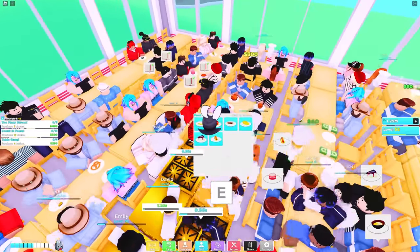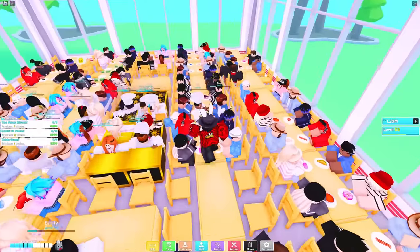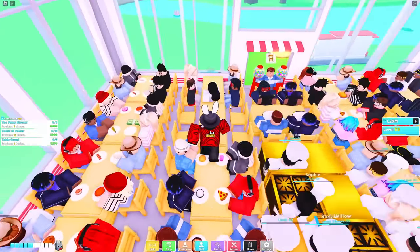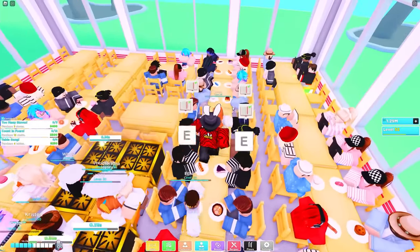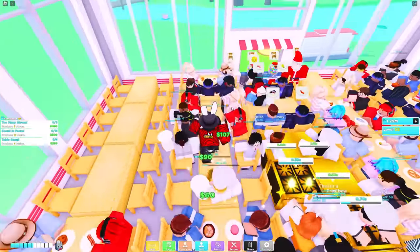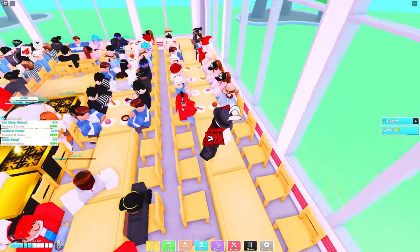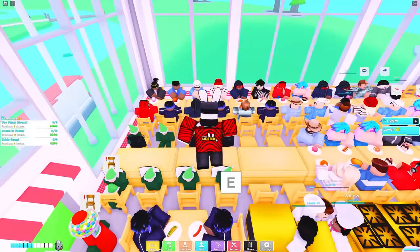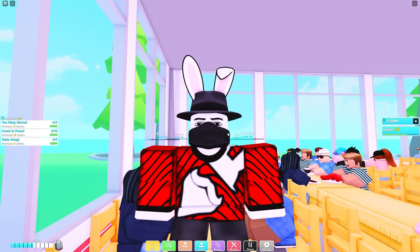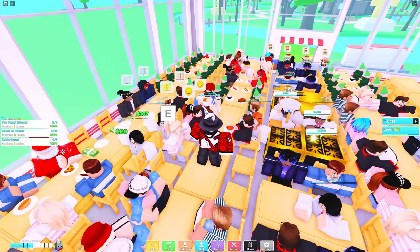One final thing before I end this video: some of you are fortunately starting off the game with the bigger restaurant game pass for free. Apparently there is a bug right now where if you started with zero progress, you instantly began with a 16 by 16 restaurant instead of the 14 by 14 that players without the game pass are running. If you are one of these people, it is very simple — just buy some cactuses with the intermediate layout, put two rows of cactus on each side as well as a couple of rows in front, to reduce the size of your restaurant down to 14 by 14.